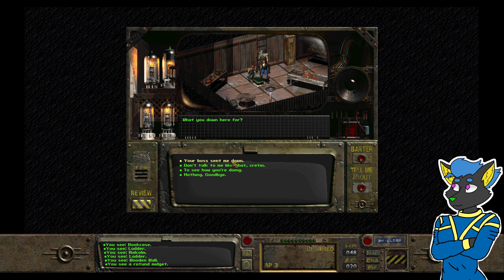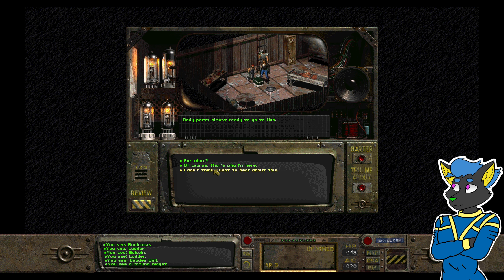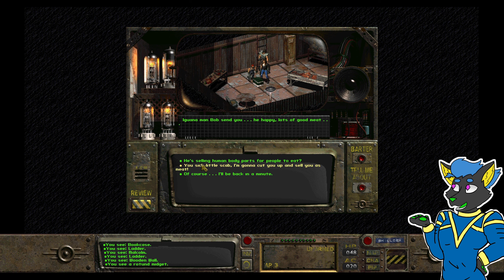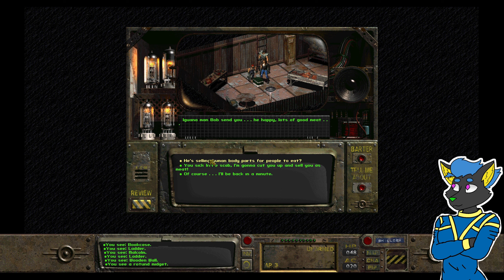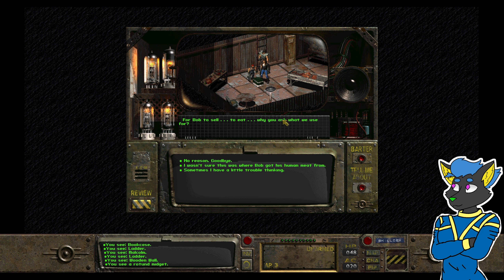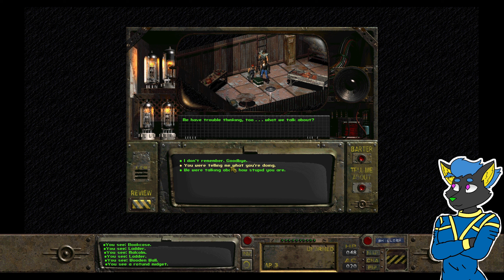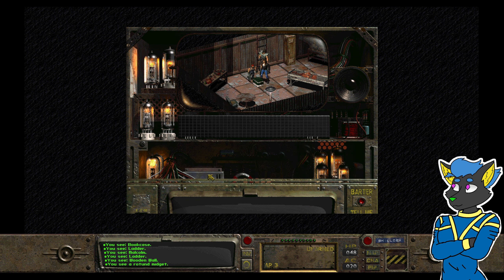What are you down here for? Your boss sent me. Almost done? Body parts are about ready to go for the Hub. Of course — that's why I'm here. When man Bob sent you, he happy, lots of good meat. Sit close to him and cut you up and sell you. Saying body parts for people to eat — for Bob to sell to eat.